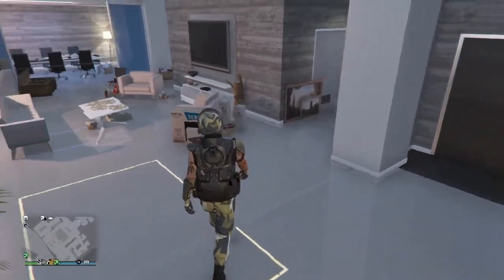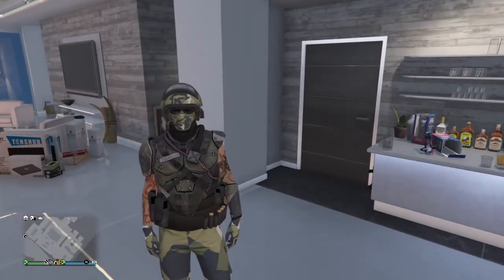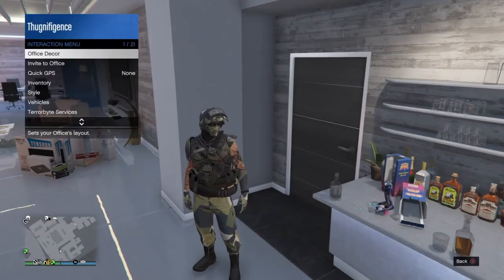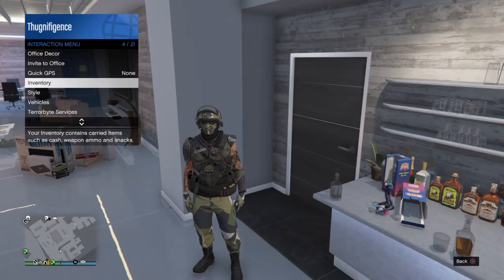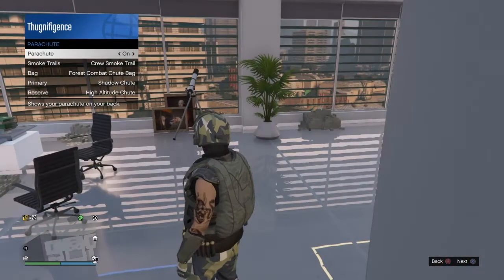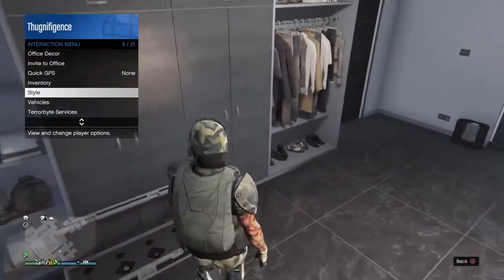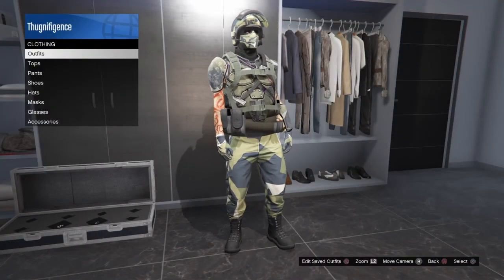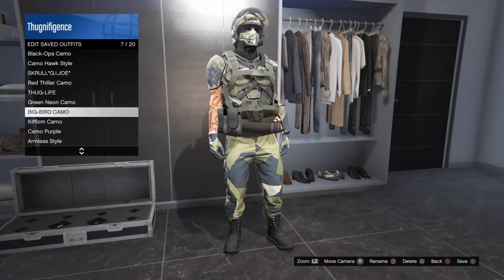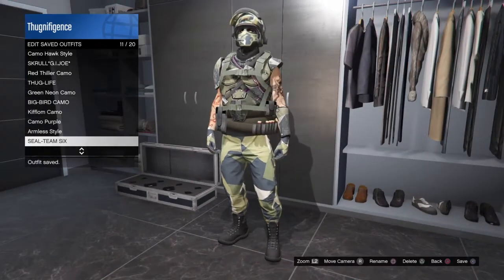Back out and walk away — now you have that cool outfit. Also open up Style, go down to Parachutes, and equip the Forest Combat shoot bag — make sure you buy that at Ammo-Nation too. It goes with the outfit. Hit right on the D-pad then Square to save it, and save it over the previous outfit slot. I'm saving each step so if you get frozen by the telescope you can just restart from the last save.